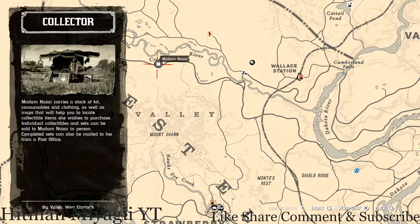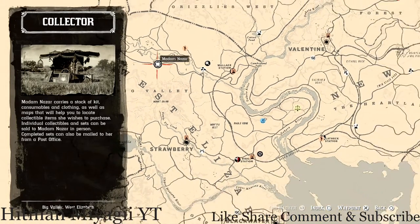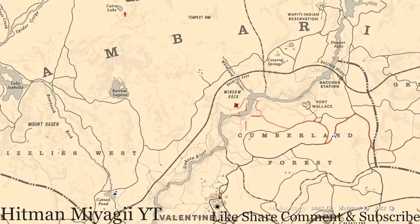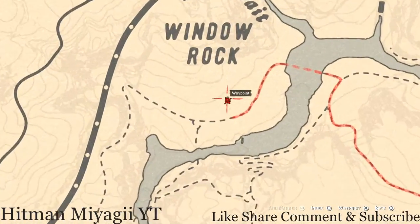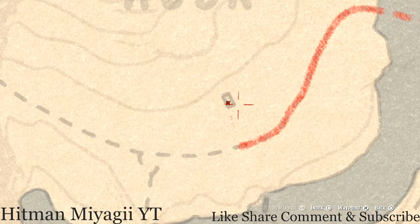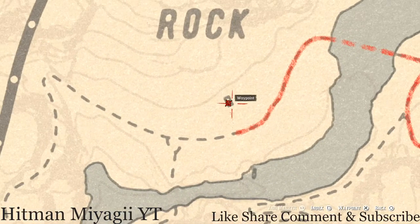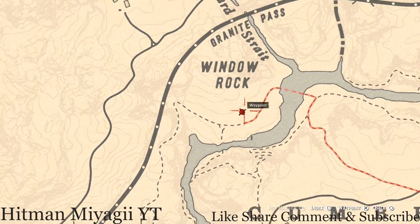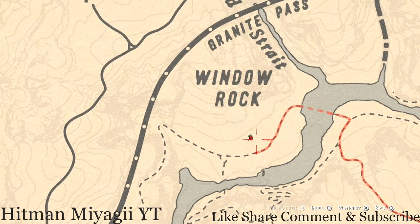The next thing I want to get to is the Caribbean Rum antique alcohol bottle. There are a couple other things over here in this area. The Caribbean Rum antique alcohol bottle is right here inside this cabin — come to this location underneath the window, near Window Rock, and that's what you will get.